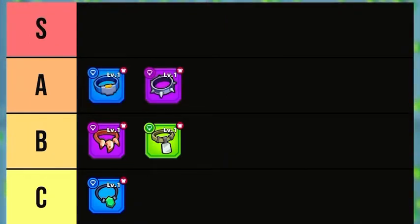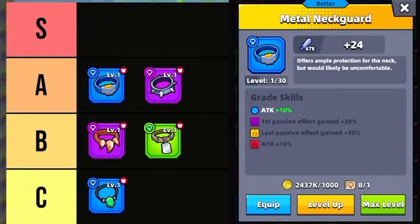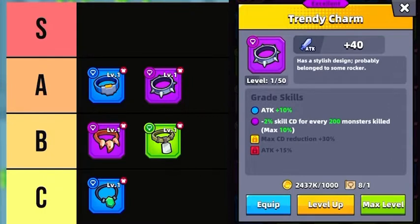In the A tier there are two necklaces: the Metal Neckguard and Trendy Charm. The Metal Neckguard increases the first and last passive skill effect you choose in battle by a percentage, so if you choose a skill wisely you can potentially turn into a killing machine. The Trendy Charm is all about reducing skill cooldown — an excellent grade can reduce skill cooldown up to 10%, and an epic grade reduces an additional 30%. This is a great necklace to use in a DPS type of build, and a lot of players love it.